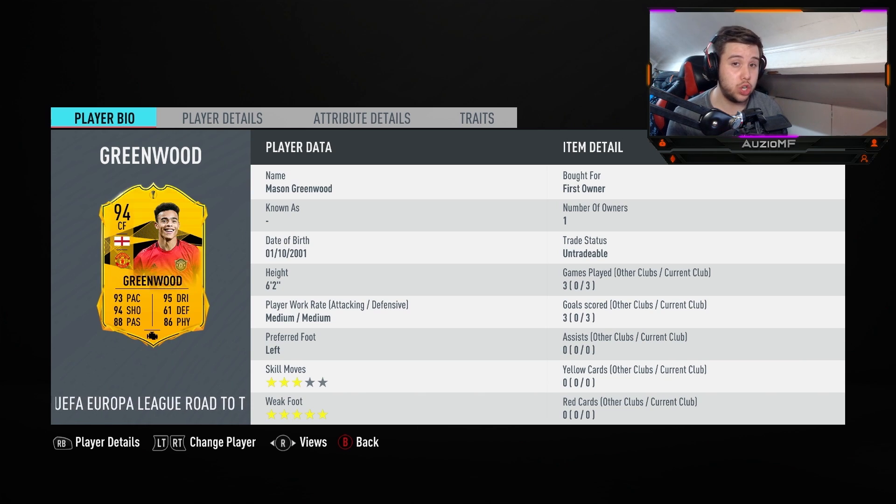Is he worth it? For me, 100%. Manchester United — me being a Man United fan — I believe they will go far in the Europa League and this card will be getting multiple upgrades. So keep that in mind — you could have a 95 or 96 rated card depending on how far United go. Now, six foot two for me is disappointing. I love 5'11, 5'10 players and him getting that unrealistic height is frustrating. If you search Mason Greenwood's height on Google, it's 5'11 — not 6'2. For some reason they have him at 6'2, but it is what it is.